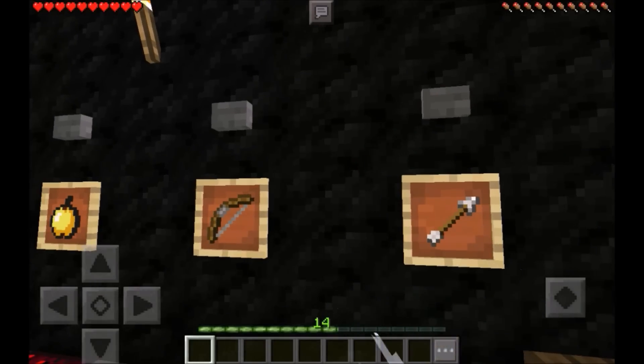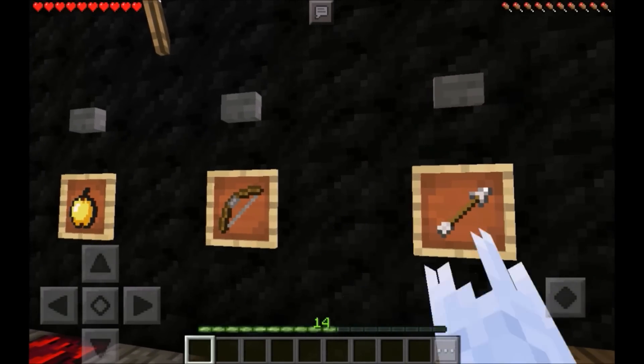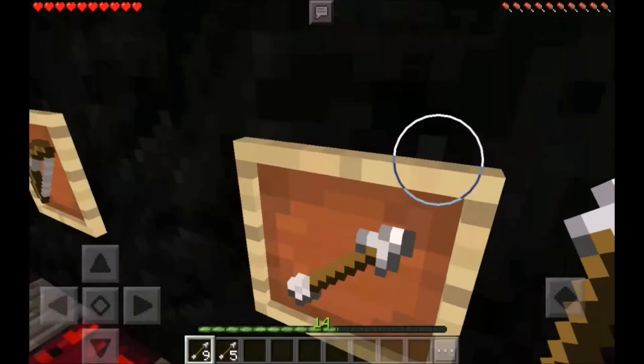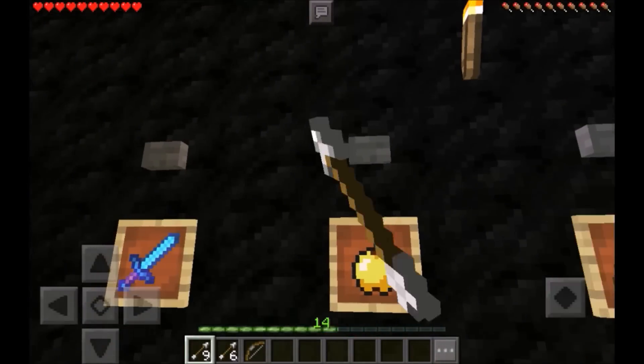This is an adventure map and you basically set out on your quest to kill the Wither. You've got to get up, get your bow, get your arrow, your golden apples, your armor, and your enchanted sword, and basically you gotta head out and try to do your best to beat up the Wither. And I believe you also have to save the princess.